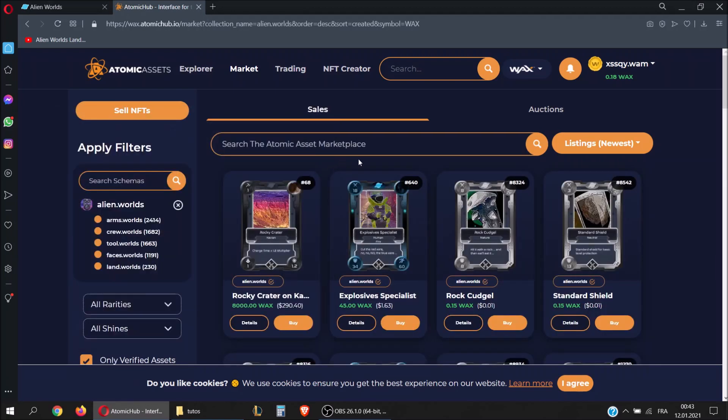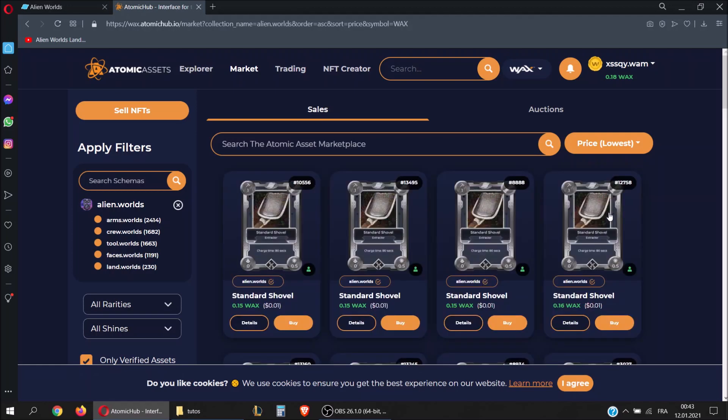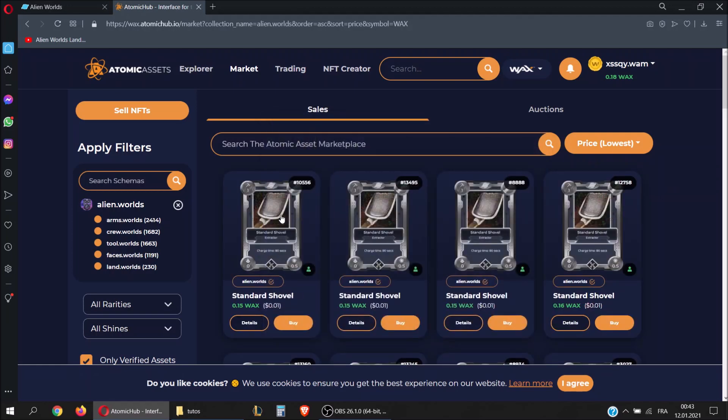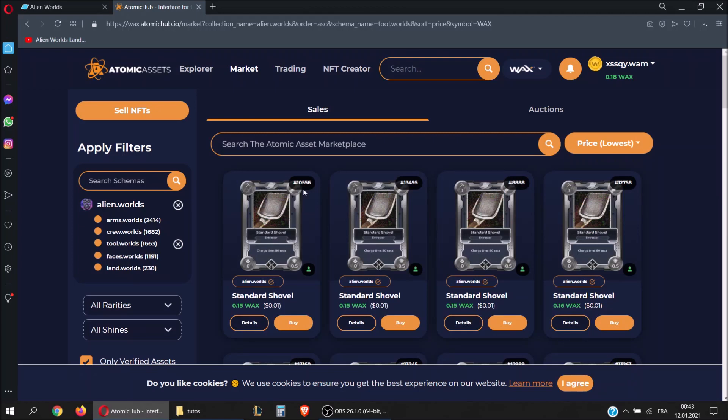There's a magic button that will help you a lot — use it to sort the items by their price. We want to buy a tool, so we will filter to only see tools. You click here and now only tools will appear on the market. You can see it's extremely cheap — 0.15 WAX.